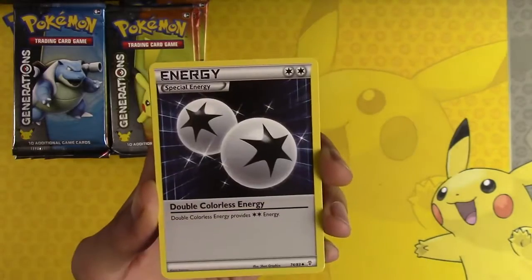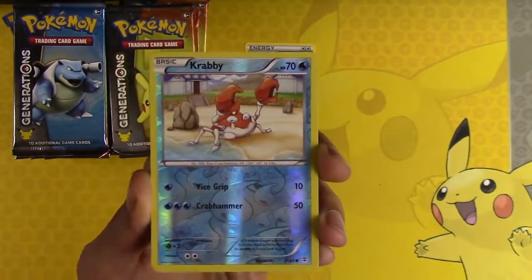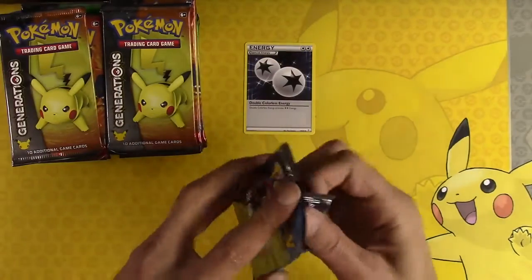Floral Crown, Energy Switch, DCE — I like DCEs, that goes down here on the bench. Krabby, Yancey, Dugtrio. So far, just a DCE.